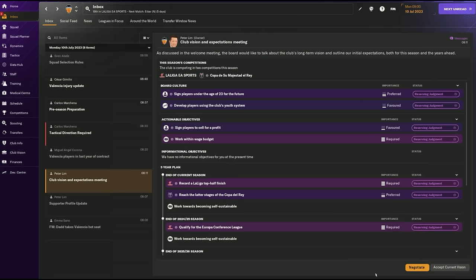The game wants you to create a tactic and tells you about the vision, but what I'm interested in is the objective. The board wants a La Liga top half finish. The media prediction for this team was ninth, though they finished 16th last season. In real life Valencia are also ninth. This dictates my style - I don't want to park the bus if I want to finish ninth; that would be more for avoiding relegation.